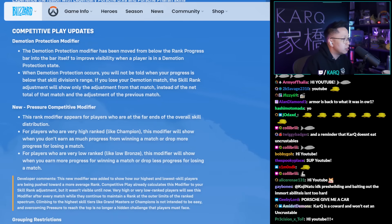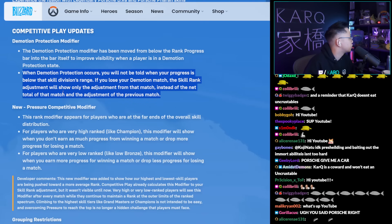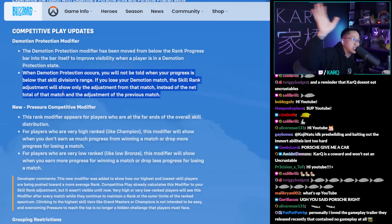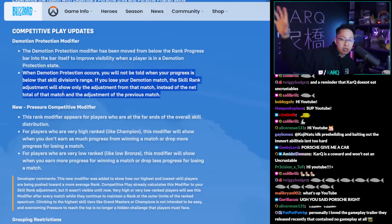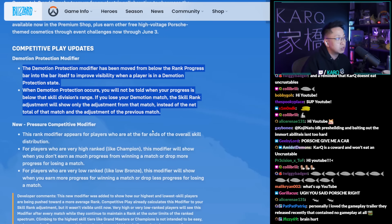For competitive play, the demotion protection modifier has been moved below the rank progress bar into the bar itself. When you get demotion protection, you won't be told when your progress is below that skill division's range. If you lose, the skill rank adjustment will only show the adjustment from that match instead of the net change. This is to stop confusing people — nothing is actually changing under the hood. If you're at Plat 3 at three percent and lose, you'd get demotion protection but technically already be at minus 20 on the next game. Now it won't look like a double loss.